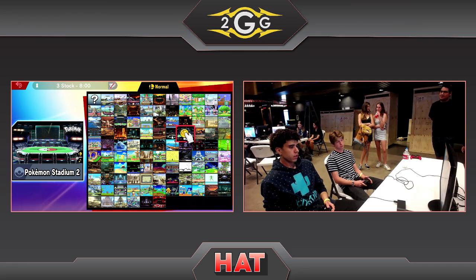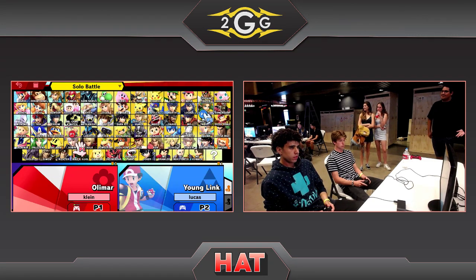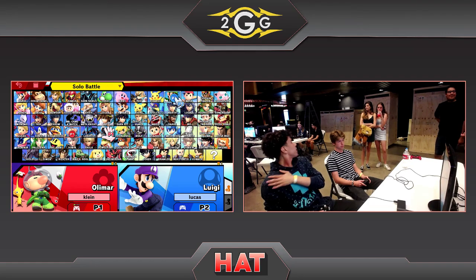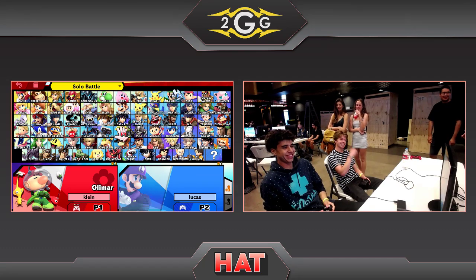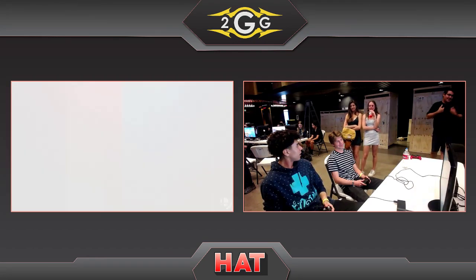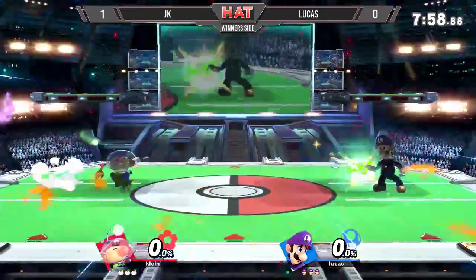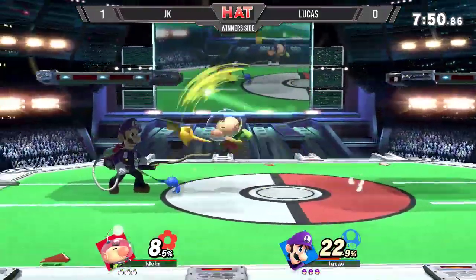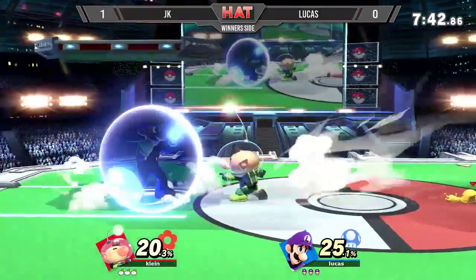Louis — Lucas, the Luigi main — is going to want to pick a stage with less room for Olimar to breathe, or maybe switch off Luigi. But no, he's sticking with his character — possibly a solo Luigi main, I'm not sure. I think this Luigi can put in some work as long as he makes a few key adjustments. Getting in against Olimar is the challenge — Luigi's not exactly known for his mobility. Lucas seems to believe the problem was just the way he played, and he's going to adapt.